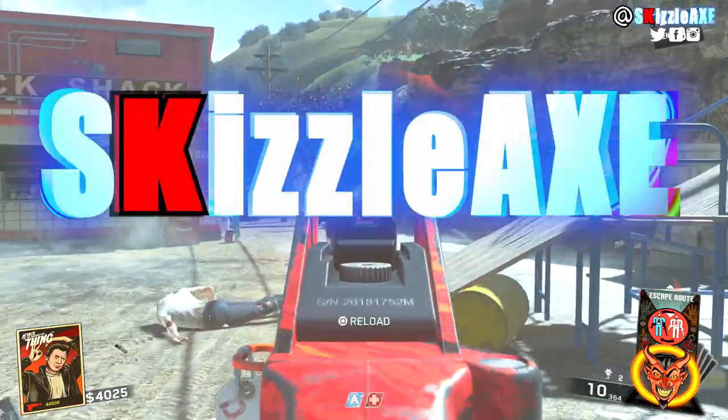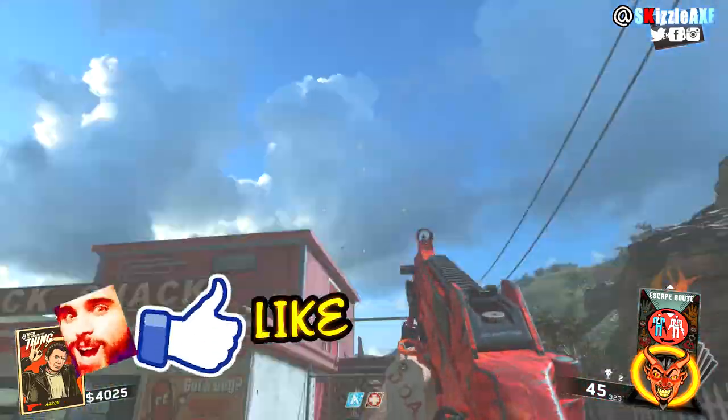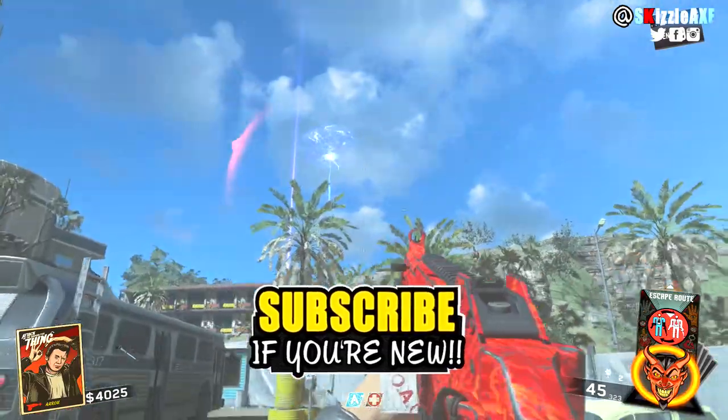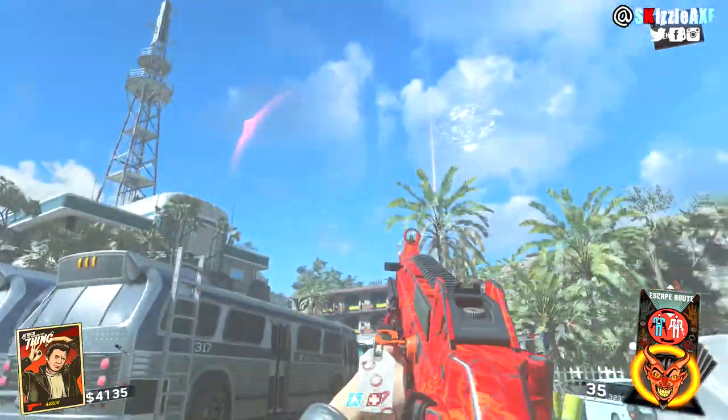In this video I'll be showing you how to open Pack-a-Punch on the brand new map called Attack of the Radioactive Thing, which is part of the Absolution DLC — DLC 3 for Call of Duty Infinite Warfare Zombies. And in this video, like I said, I'll be showing you how to open Pack-a-Punch.